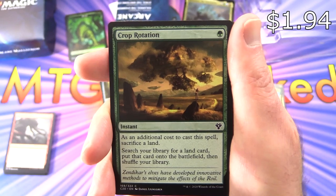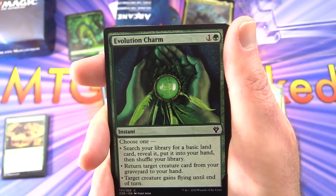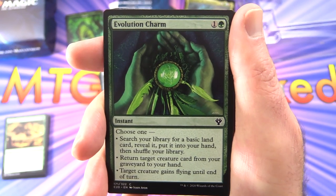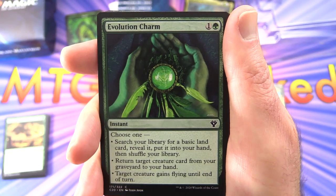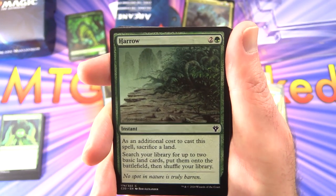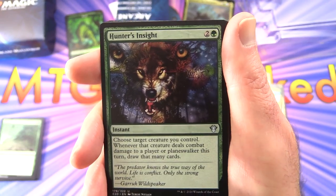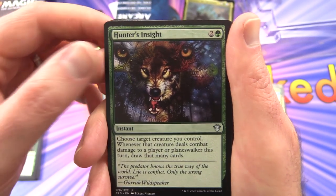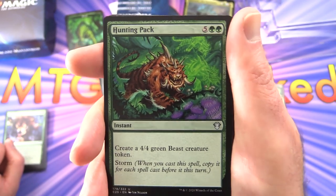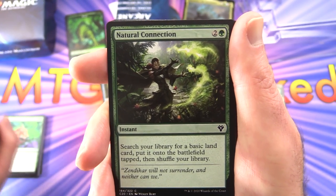Crop Rotation — good common, instant for one green; sacrifice a land as additional cost, search your library for a land card, put it onto the battlefield, shuffle. Evolution Charm — instant for two with a menu: search for a basic land card; or return target creature card from your graveyard to your hand; or target creature gains flying until end of turn. Harrow — instant for three; sacrifice a land, search for up to two basic land cards, put them onto the battlefield. Hunter's Insight — instant for three; choose target creature you control; whenever it deals combat damage this turn, draw that many cards. Hunting Pack — instant for seven; create a 4/4 green Beast creature token, and it has storm — copy it for each spell cast before it this turn. Natural Connection — instant for three; search your library for a basic land card, put it onto the battlefield tapped, then shuffle.